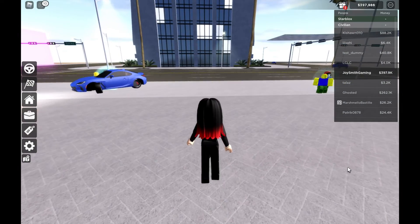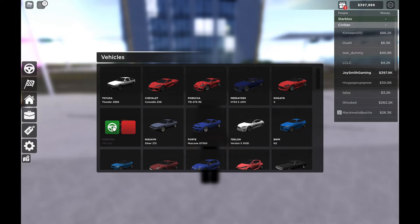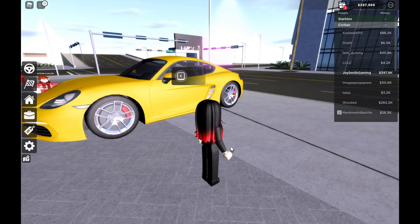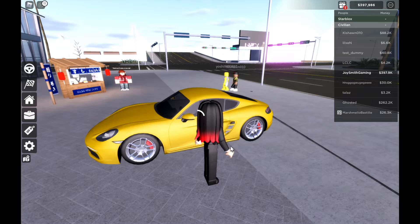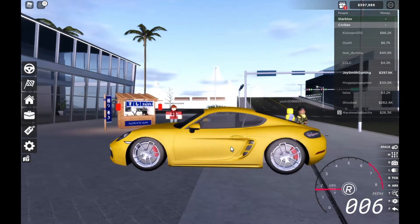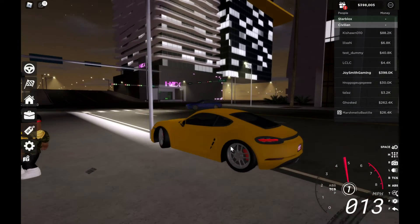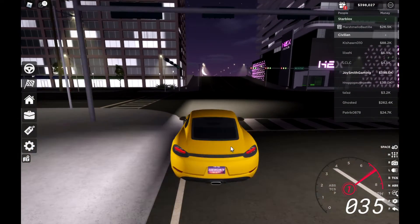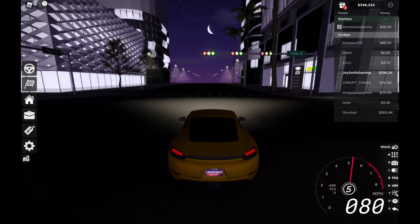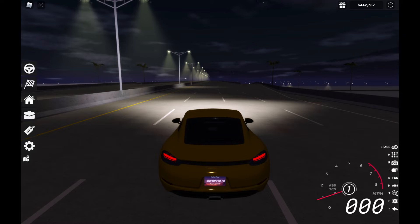Okay, so I'm going to make a test of all four of these cars that came out in this update. Let me try those vehicles. I'm going to test the Porsche 718 Cayman, the normal stock version. I'm thinking about making a test run — let's head right over there. Let's make a test run of this Porsche 718 Cayman.